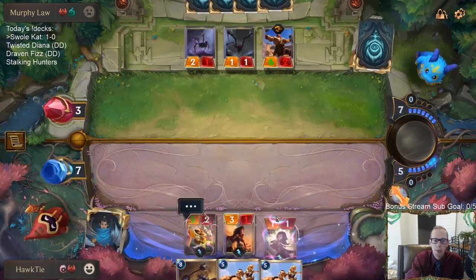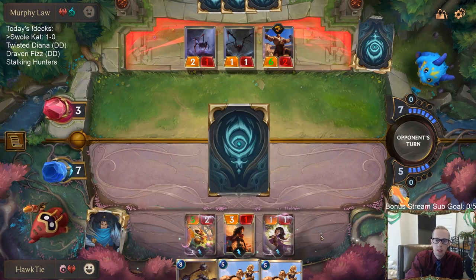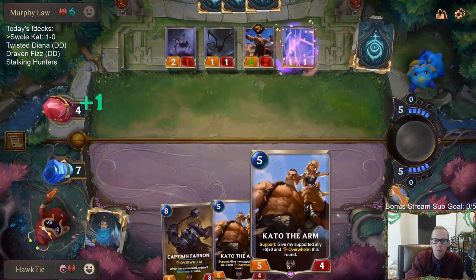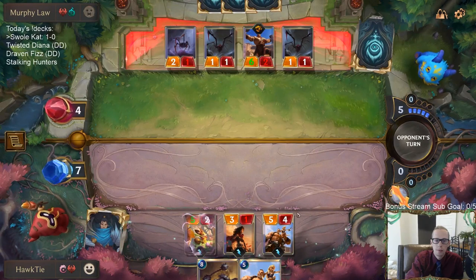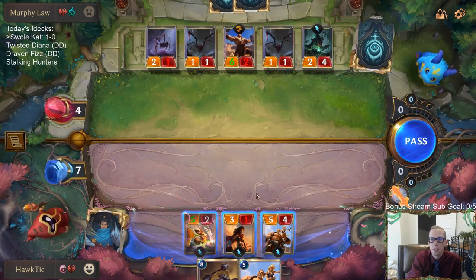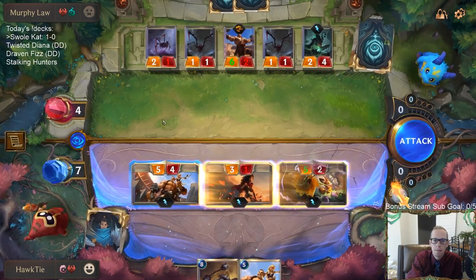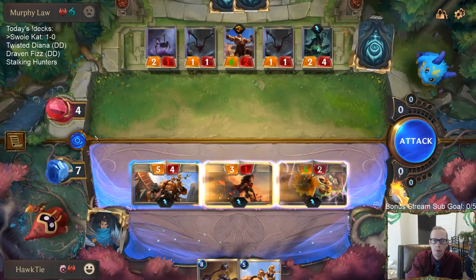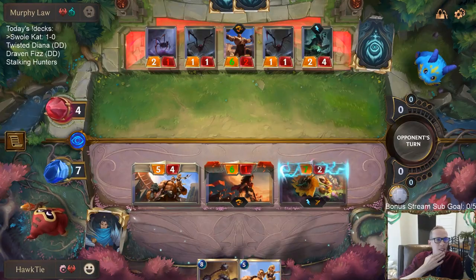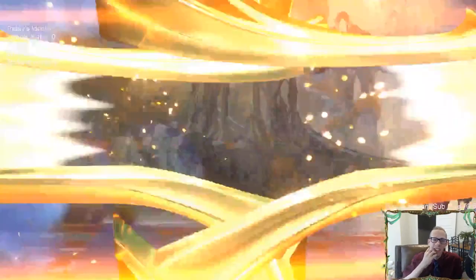Worth still playing these things before attacks. Worst case was Arachnoid Sentry — or actually Decimate with Noxian Fervor with seven mana, but Decimate would not have been bad. Yeah, worst case was Teemo. Elixir of Wrath into Atrocity — you're right.